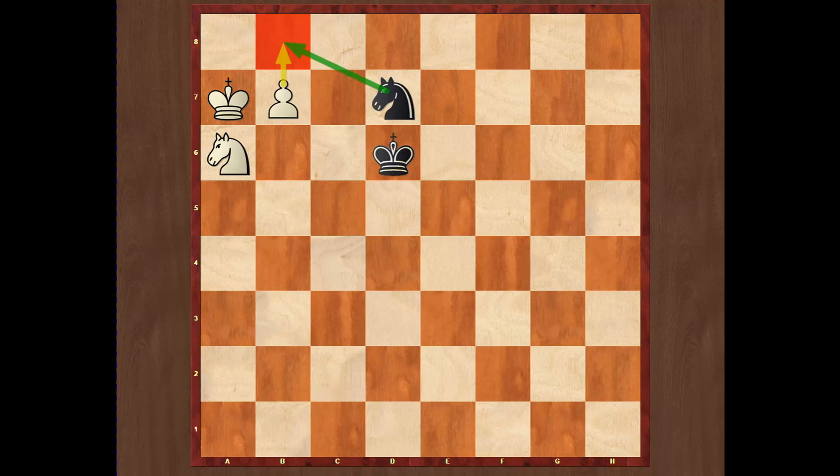Black is able to hold this game as long as his knight controls the b8 square. It is white on the move, and it would be very wrong for white to play knight b8, trying to force the knight to move off d7, because black simply plays knight c5 and whatever white plays, black will just capture the pawn and the game is immediately drawn. That is why white will start the procedure called maneuvering.